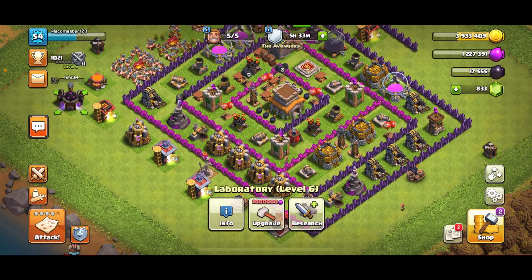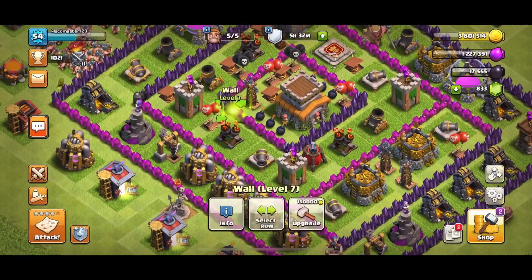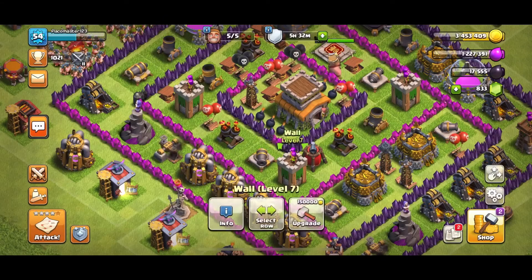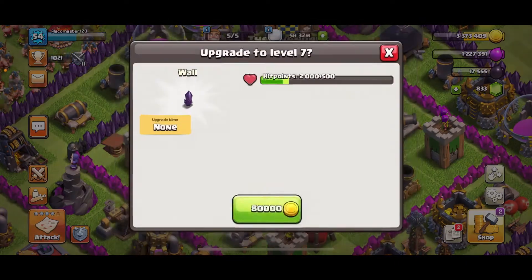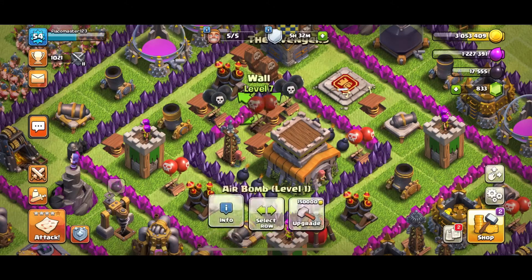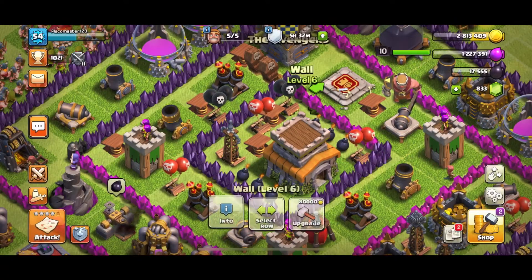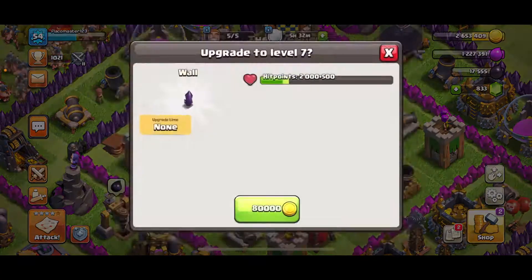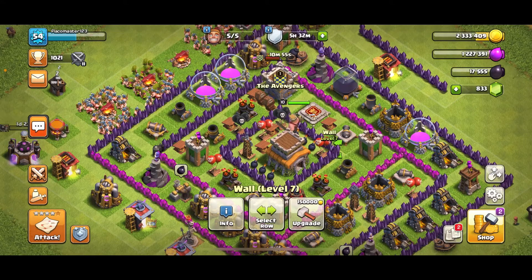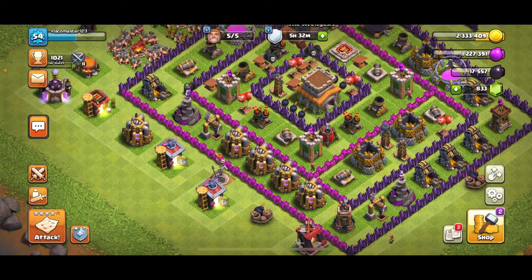We still got five builders available and plenty of loot, so let's upgrade some walls — the ones around the top of the town hall. I think we have enough to get all of them. We got a few left on each side. We're getting it done — inside is looking a lot better now. We got purple walls starting to come in and we still have about two million gold left.